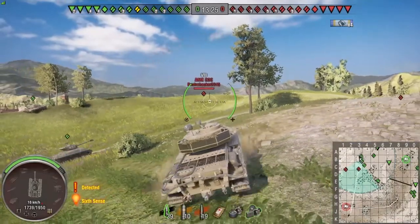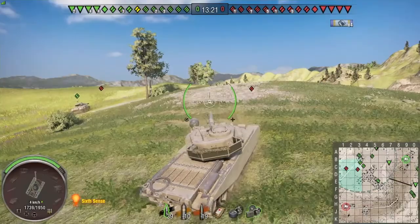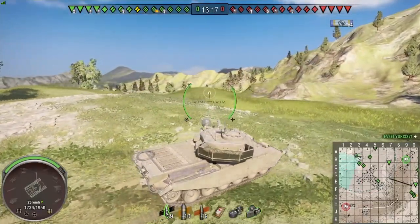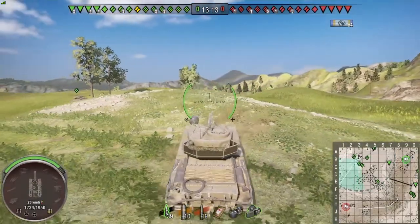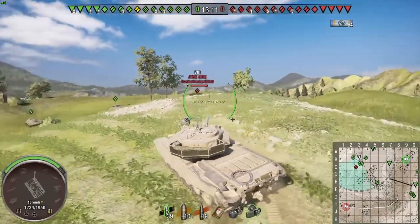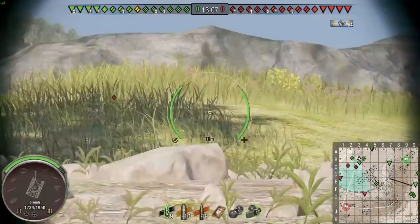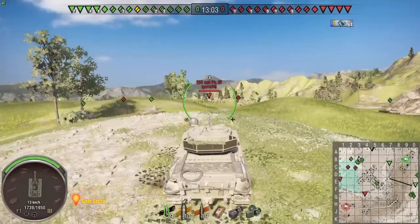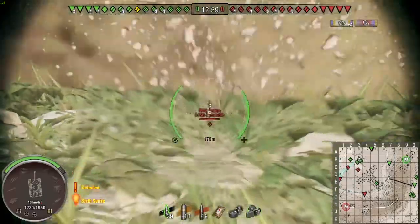The team's deployed quite nicely. We've got a TD covering the hill from C7, a couple of heavies and a TD that have gone down the 9-0 line, and some mediums and heavies that have come to the hill. We've covered all the main engagement points on this map — no glaring mistakes. It's going well so far; I'm sure plenty will go wrong, but everyone is doing pretty well at the moment.